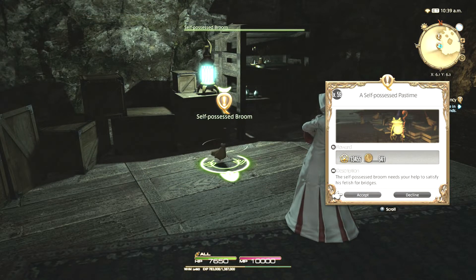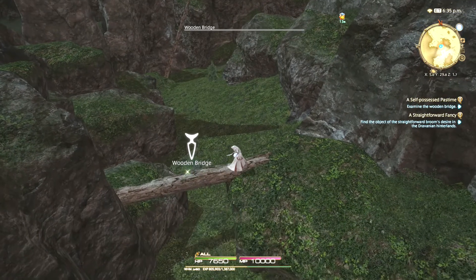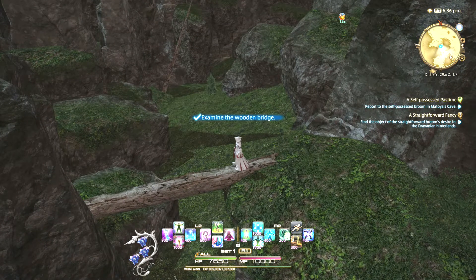The self-possessed broom asks that you find the tiniest bridge in Dravenia. Towards the western edge of the map, you'll find a fallen log. When you walk near it, you'll recognize that it could be used as a bridge. Climb onto the log to inspect it, and then you can return to the self-possessed broom to complete this quest.